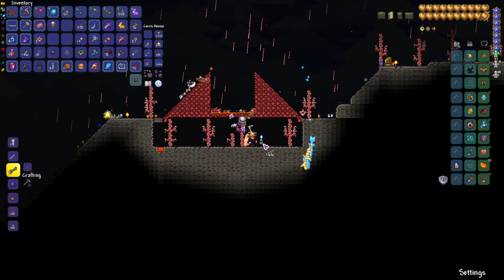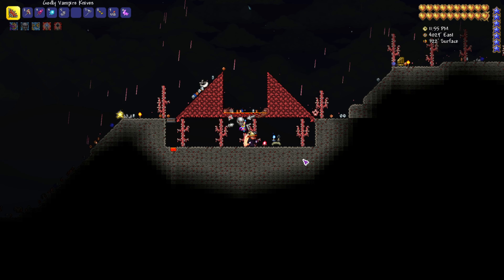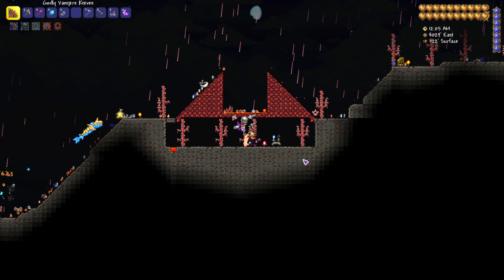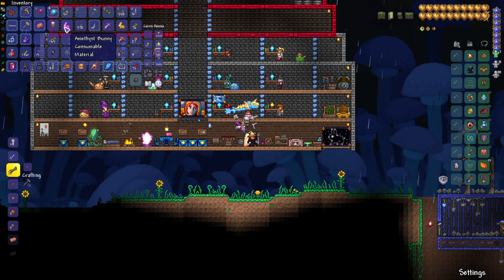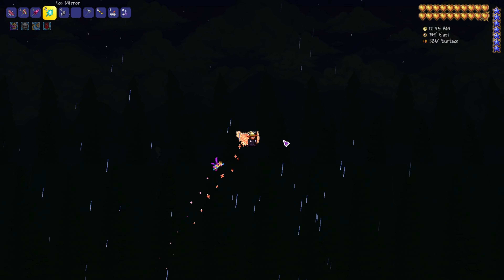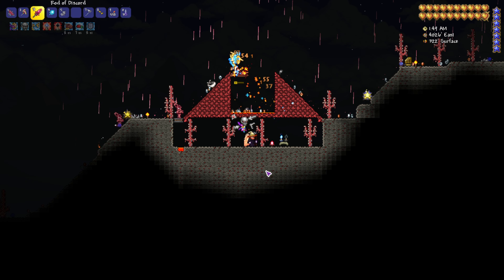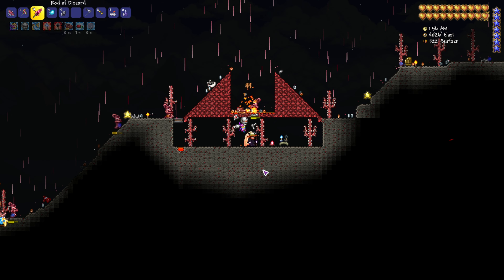There's another thing we want to do: if we put down a platform next to the Water Candle and place a Shadow Candle, the Shadow Candle is going to help spawn enemies that only spawn when we're moving — so we can stand still and know that all possible enemies are able to spawn. We now have some Vertebrae, so I'm actually going to make the Battle Potion right now, then go back to farm more ingredients. That way we have the Water Candle, the Battle Potion, and the Shadow Candle all working together to increase spawn rates without needing to move.